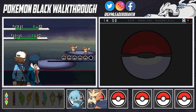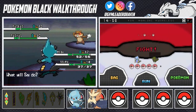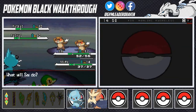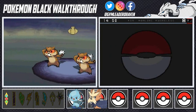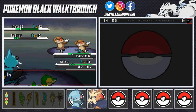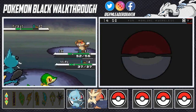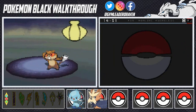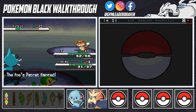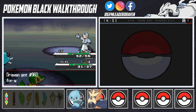Two Patrats versus Cheren's Snivy and my Dewott — Sigh of the Torrent. Cheren is amazed because my Pokemon already evolved! I'm kicking ass and taking names. One Patrat uses Bide — fine, Razor Shell for the win, Patrat eliminated! The second one actually attacks us, but another Razor Shell takes it out too. Easy victories.